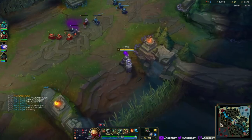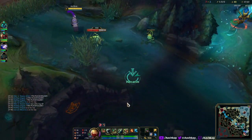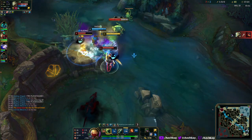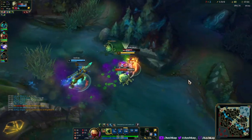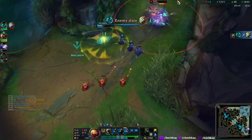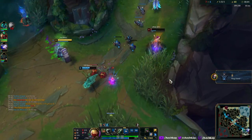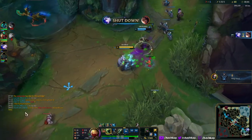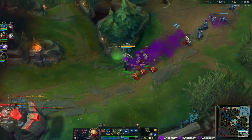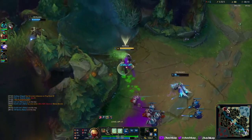Hopefully someone comes — Hecarim, please come with me to this dragon. And then I gank bot as I'm going. Death — nice. Well, that was successful more or less. I do wish that we got a dragon there, but that's all right.